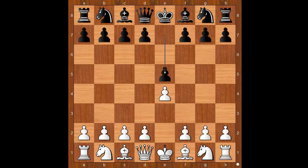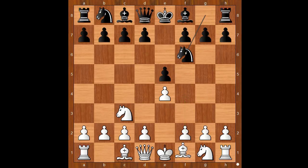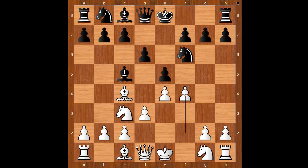The unknown player played e5. Knight to c3, going for the Vienna Game. Knight to f6. Bishop to c4. Bishop to c5. d3. d6. f4. The Vienna Game. Knight to c6. White to move — Knight to f3 is the most played move.